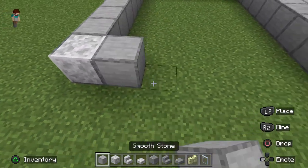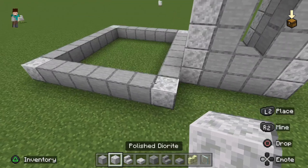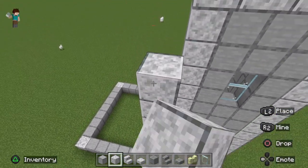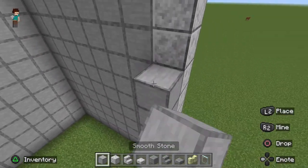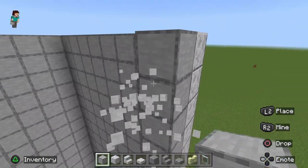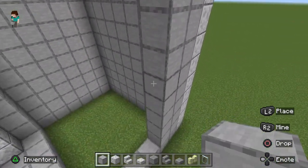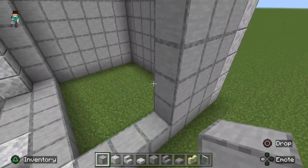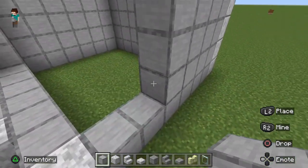Then 8 across like this. We're going to make this 13 blocks high, just like the tower part. Go ahead and lift all those walls up to 13 high. The front, the side, the back — you only really need to do those 3 sides. You don't need to do the part up against the tower, because it's going to be an interior space. The front and the back are 8 wide, the sides are 9 wide.